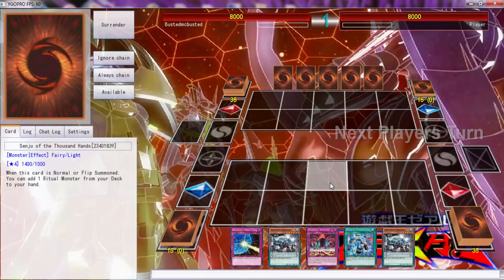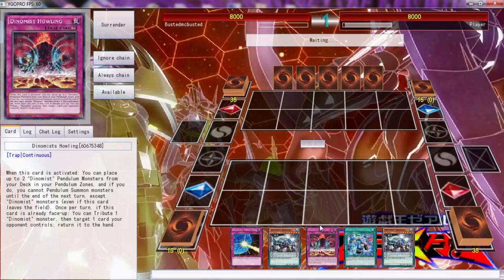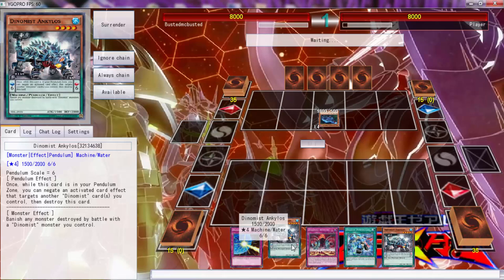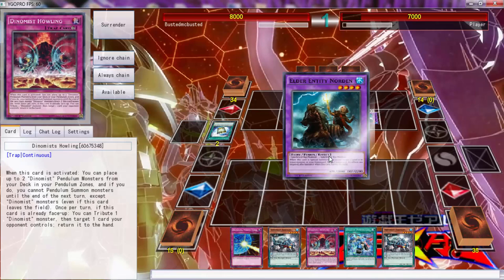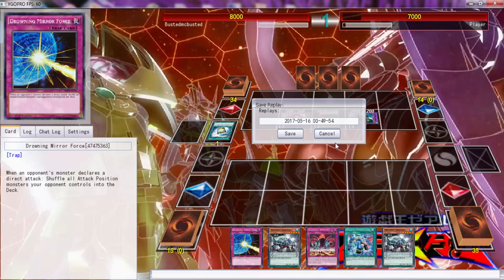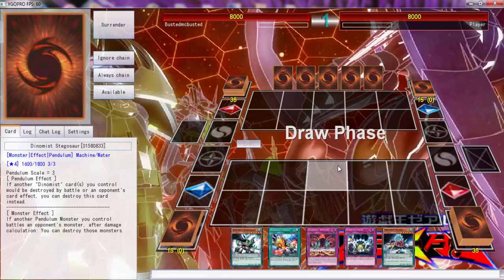Alright, here we go — a match against another player, and even though we don't have a side deck, yes! We've opened up pretty good. I enjoy this hand — not too many monsters. And we get a Howling! Howling makes every hand better. Sadly we're not going first, but we're playing against actual Dinosaurs while we have the machine Dinosaurs. We've drawn double and... whoa dude, are you seriously doing this? This irritates the hell out of me.